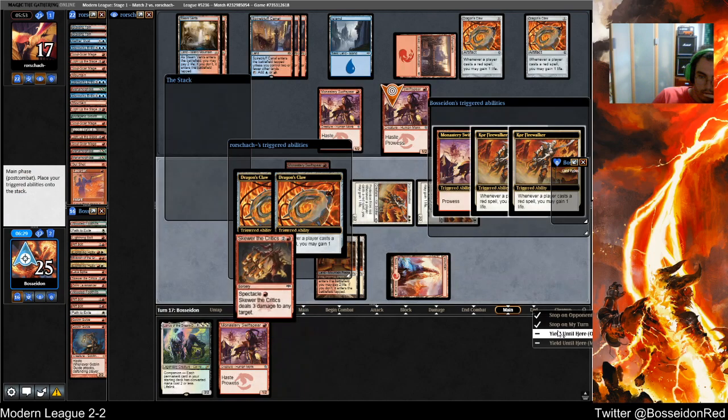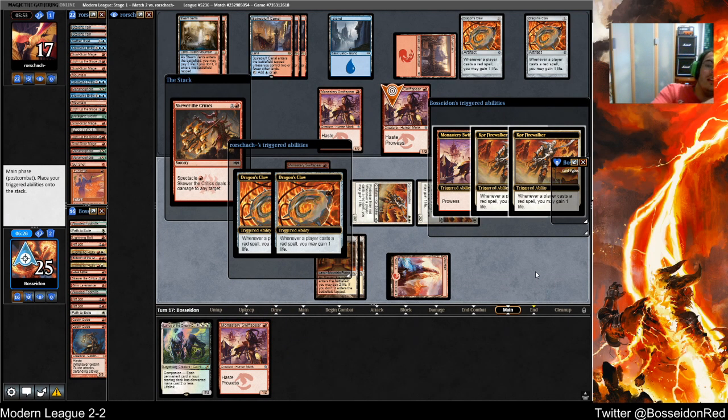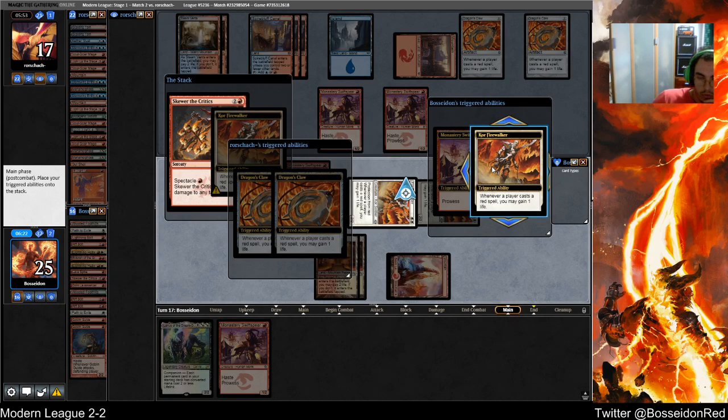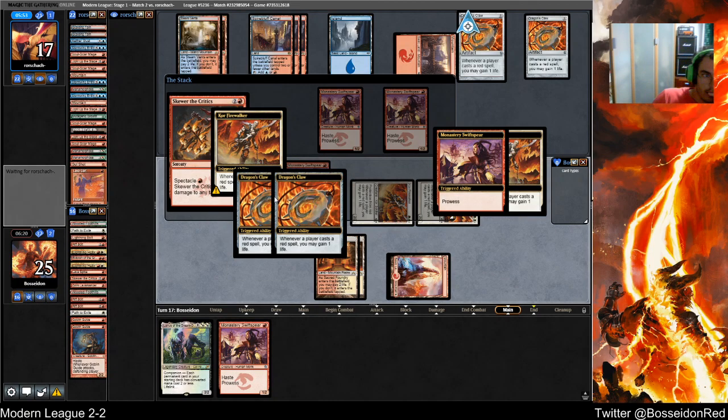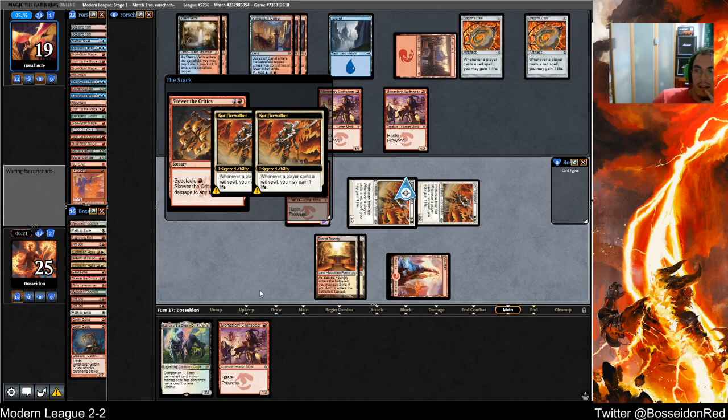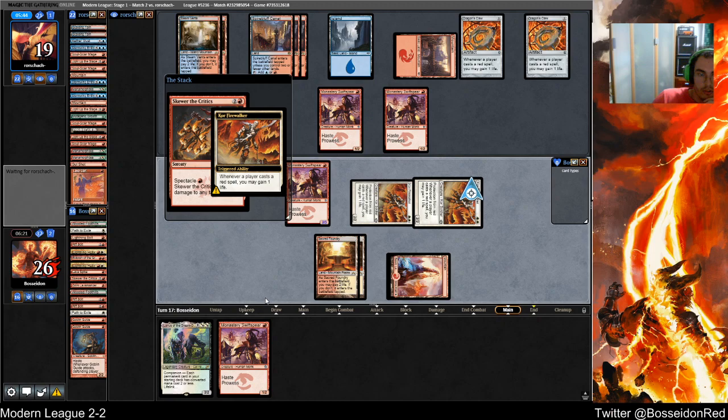You bet I'm killing one of his Swift Spears. I need to order this — sorry game, sorry clock. I need to order your triggers when I cast spells. I'm not used to playing the clock, I think you can tell. With having stops on every single step — I can afford it with my deck so I do it, but it's most likely incorrect.